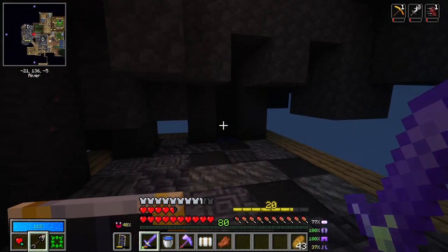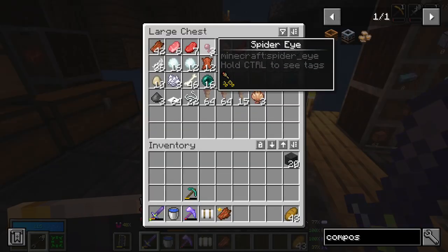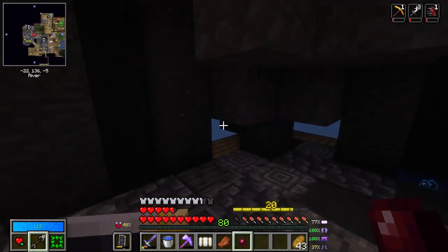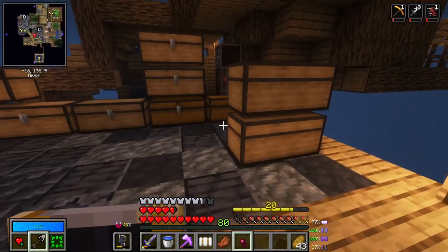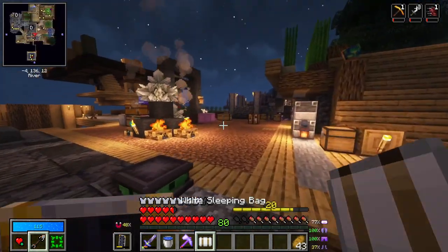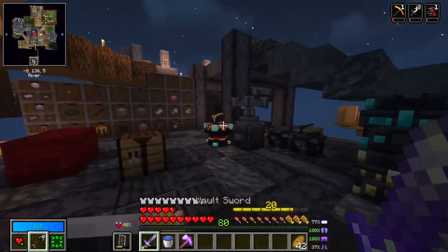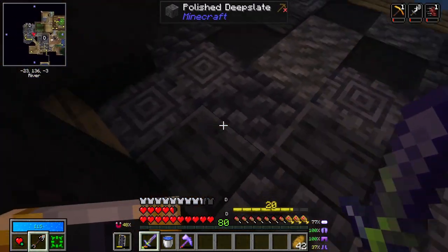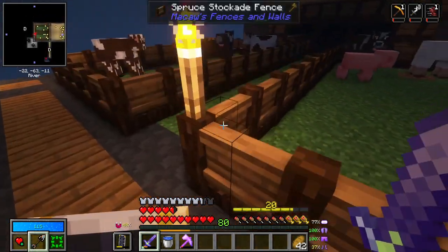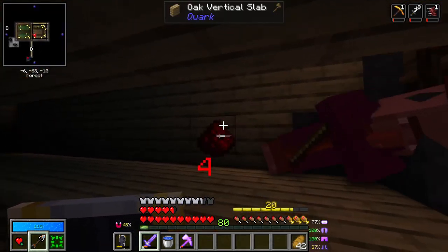Awesome, job done. I have built my bubble vator and I have reformatted my mob farm a little bit, because it kept exploding itself. If a creeper gets shot then it will take umbrage at this and tend to explode to kill the skeleton that attacks it. Then because it's a creeper and it's exploding, it's exploding my mob farm.